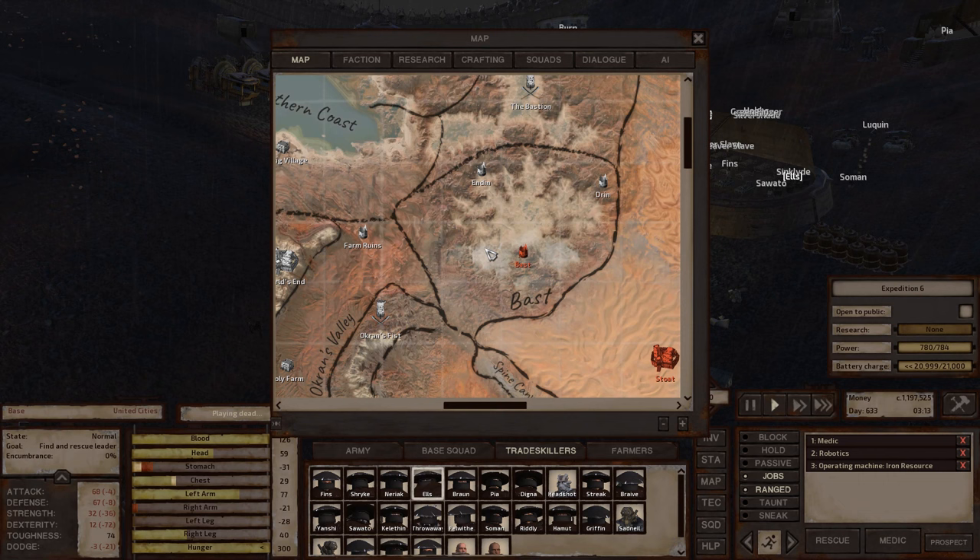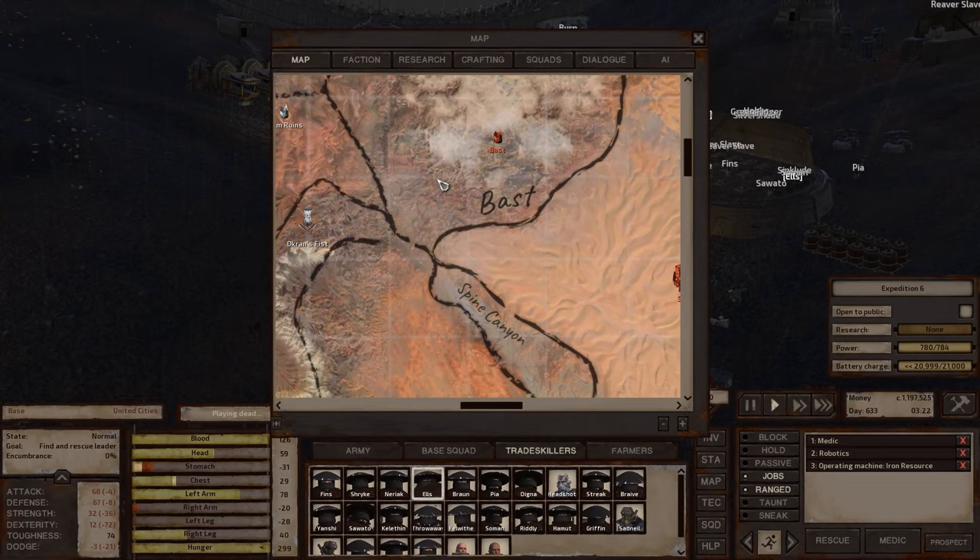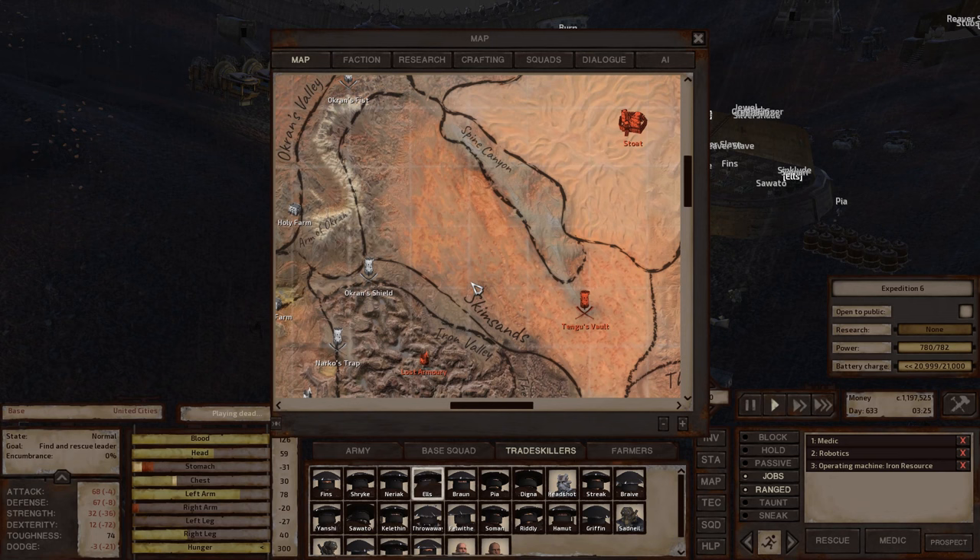Bast — the issue I've run into every time is a very hard time finding iron and copper close to each other. There is iron and copper in the zone, it's just hard to find them close together. I think farming is non-existent in that zone — if I remember correctly, fertility is very, very low.